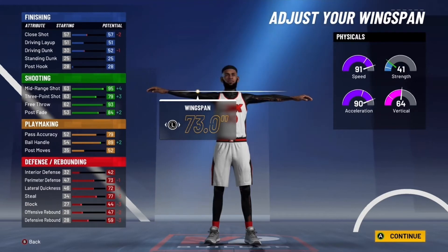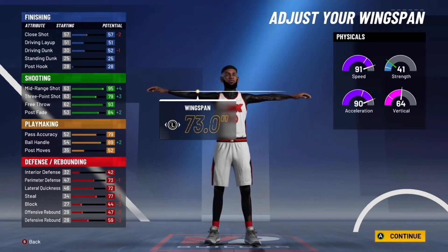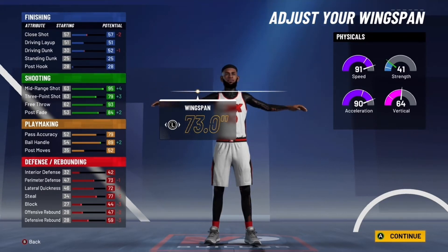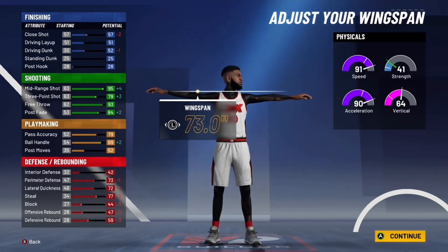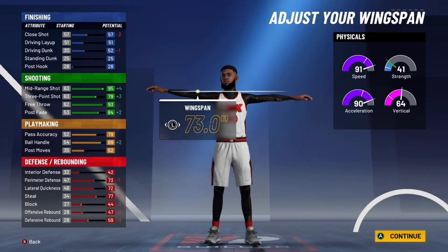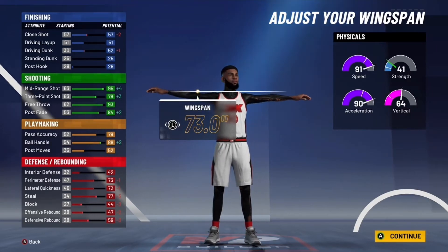For wingspan, go with the minimum. You cannot have an 83 three-pointer on this build and still keep the shot creator archetype, so you need under 83. But you still get a 95 mid, which is pretty good. With the gem, you'll have 99 speed, 98 acceleration, 99 mid-range, and an 83 three-point. You'll also have 83 pass accuracy, 93 ball handle, 77 perimeter defense, 76 lateral quickness, 81 steal, and 63 defensive rebound.